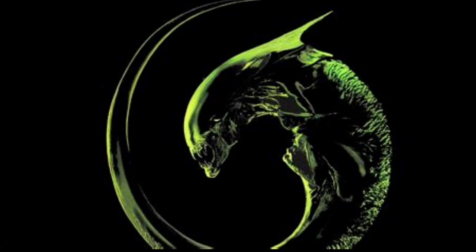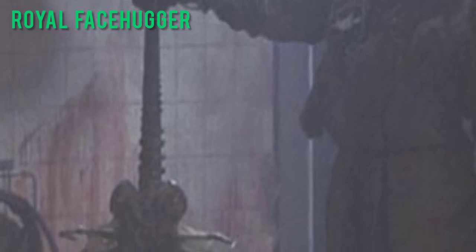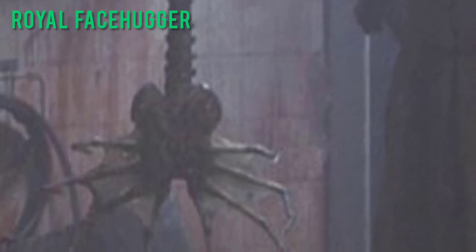Alien 3. Royal Facehugger — a specialised Xenomorph type which can infect two hosts instead of one. It contains one queen embryo and a regular one; its purpose is to spread the species via the creation of a new hive.